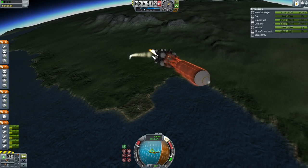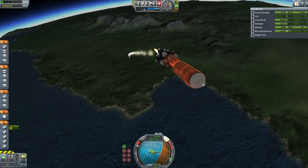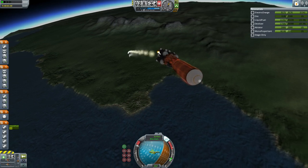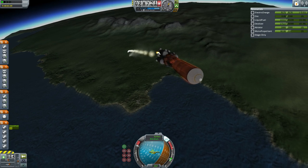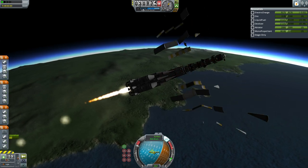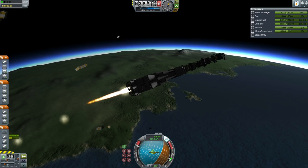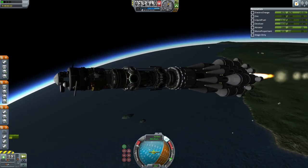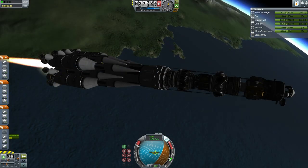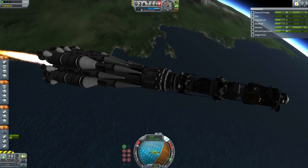Structurally, the placement of the Mainsail pods has also improved with the use of new parts. We see the Mainsails go off and now the KR-2L is burning on its own. There is a little bit of an orientation problem with the rocket, but it looks like it is running alright. There is fairing separation. There are now four SAS units compared to just two for the old Taurus-B, and they are mounted lower in a safer position. Another change includes the addition of eight drogue chutes, which will deploy prior to the two sets of main chutes.